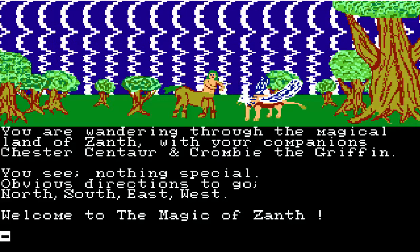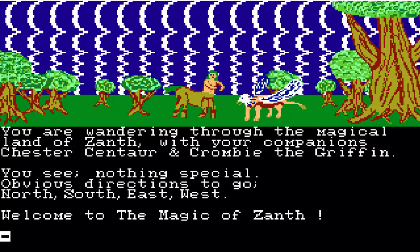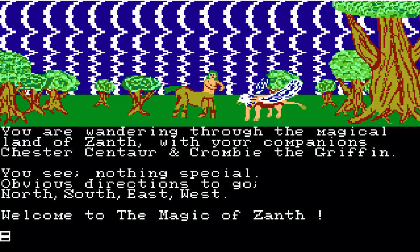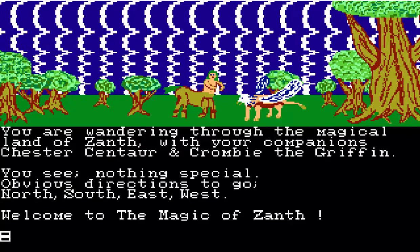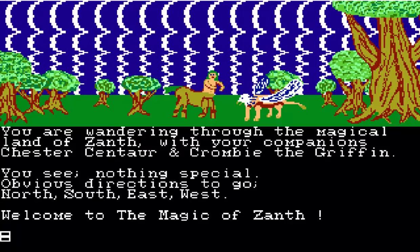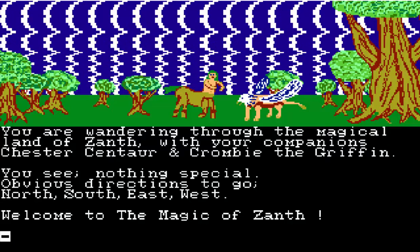You're wandering through the magical land of Xanth with your companions Chester Centaur and Crombie the Griffon. You see nothing special. Obvious directions to go are north, south, east, or west. Welcome to the Magic of Xanth. My experience with this game: on the first screen, no matter which direction you go, you get attacked by a dragon. And then there's only one direction that you can run, but there are many, many choices to go.